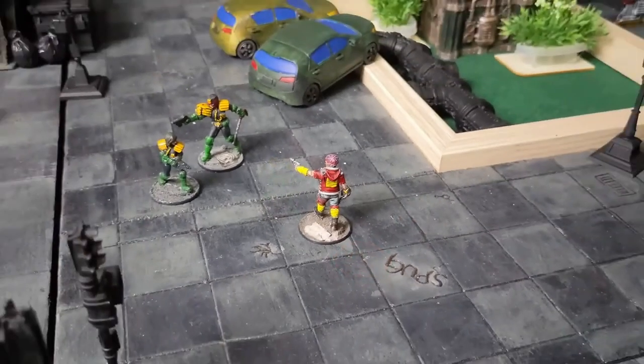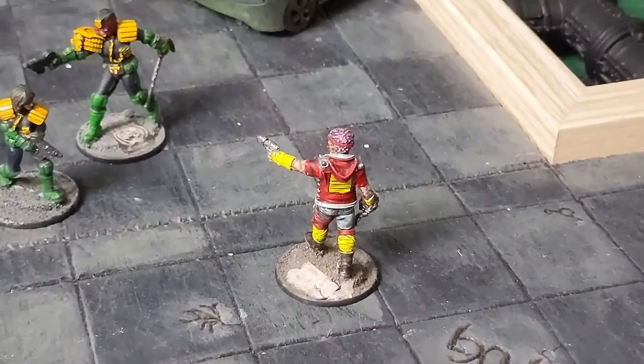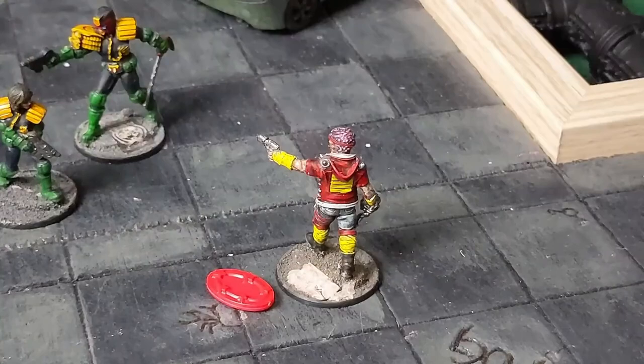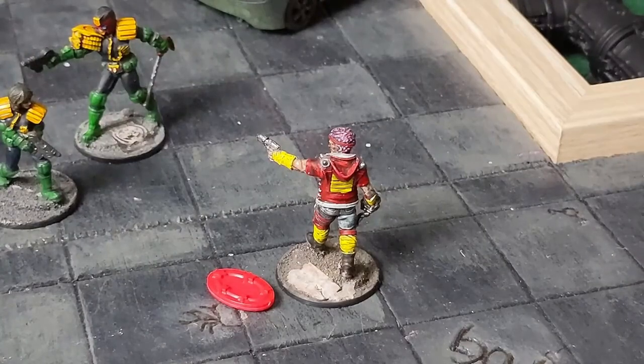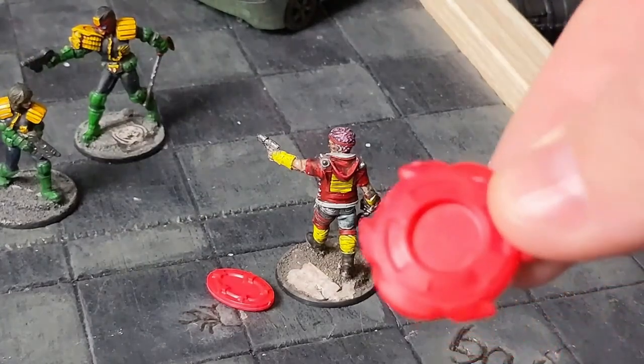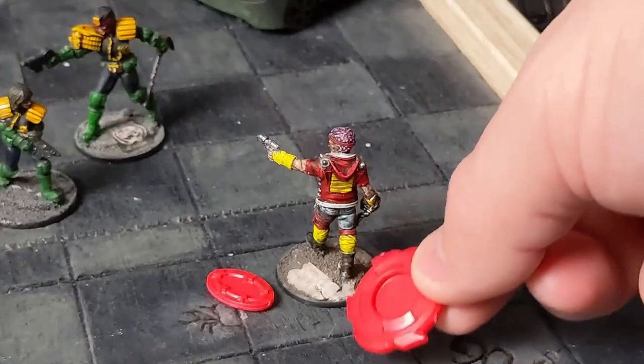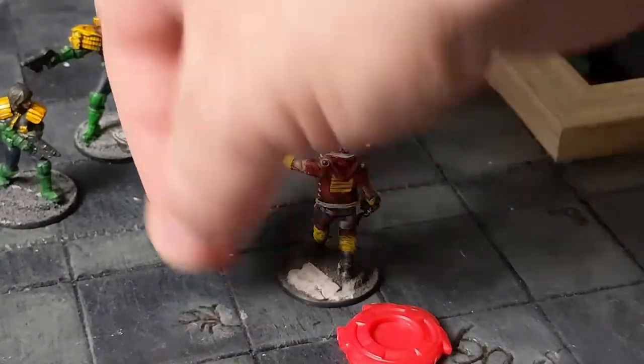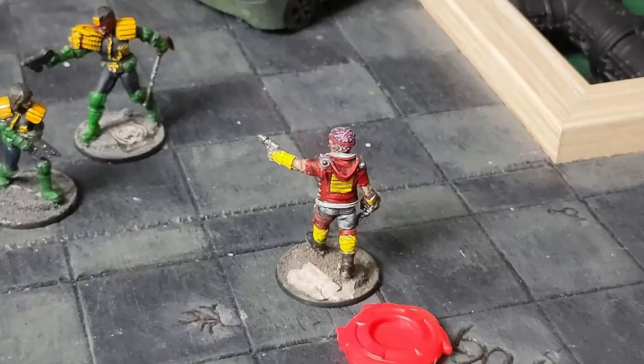Shake it off is really helpful. A lot of the time models will get pinned or stunned, either by trying to go for broke or they've been hit by a weapon that causes that effect. You need to get rid of those tokens quickly because it makes your character slower and more vulnerable to being taken out of the game. It's annoying when you have to waste an action doing it, but it's very important.